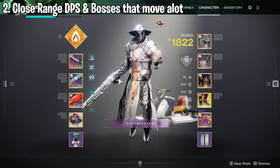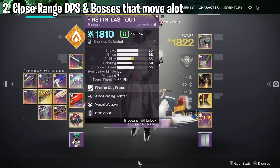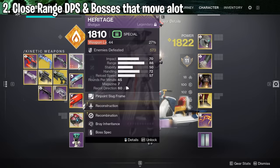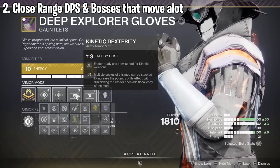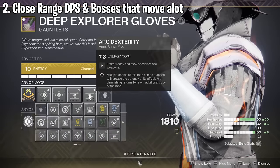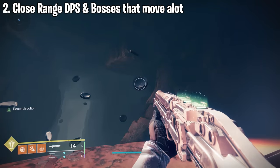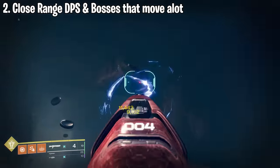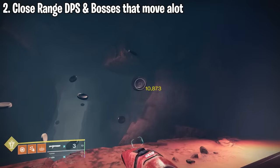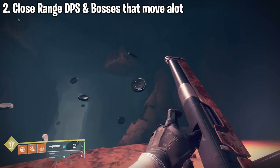The next close range DPS rotation is one of the most infamous in Destiny — the double slug rotation. All this requires is two Pinpoint Slug frame shotguns. You'll also need dexterity mods on your gauntlets: one Kinetic Dexterity for the Heritage and one Arc Dexterity for the First and Last, which is arc. The rotation is very simple: hit a headshot, switch to the other shotgun, hit a headshot, switch back — repeat as quickly as possible. On PC it's very easy, just press one and two to swap between guns. On controller it can be a little harder, but still simple. Once you run out of ammo, reload and keep going.